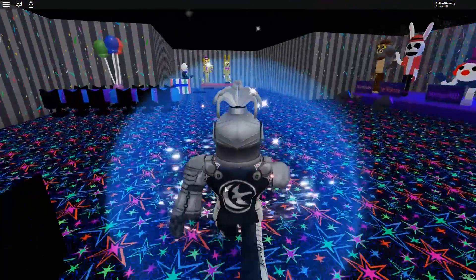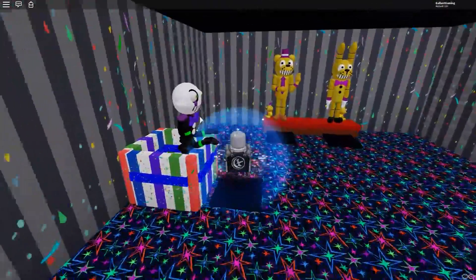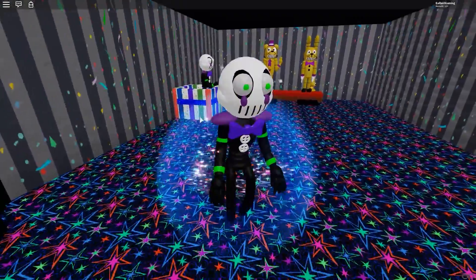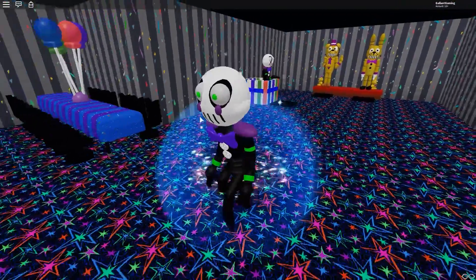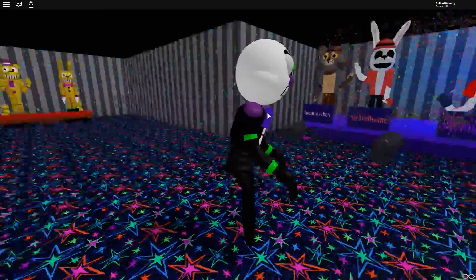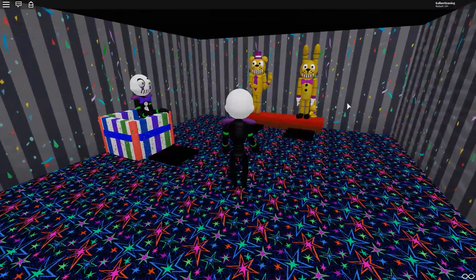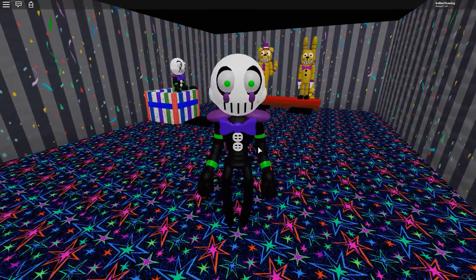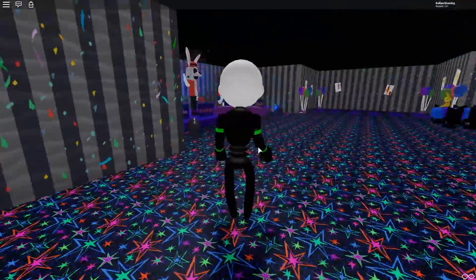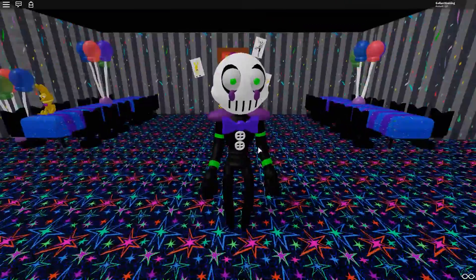Alright, so let's check out the Marionette. I wonder if his box comes with him. Guess we're gonna find out — he doesn't have the box. I'm assuming that's going to be like an animation that comes with him. Also, it looks really cool. This is, if FNAF was a cartoon, these are the characters that would be in it. These are so cool. So I guess we'll just hang out as the Marionette.